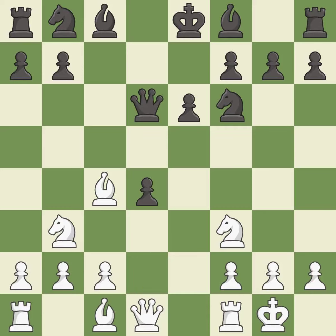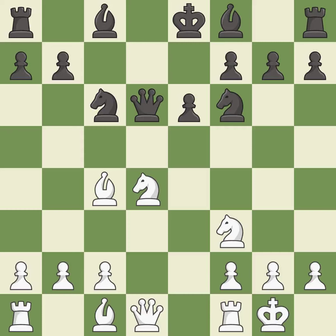Nb3 attacks the d4 pawn and allows the dark-squared bishop to develop. Nc6 develops the knight toward the center, defends the d4 pawn and controls the e5 square. Nbxd4 captures the d4 pawn and places the knight on a central square where it attacks the knight on c6 and the pawn on e6.